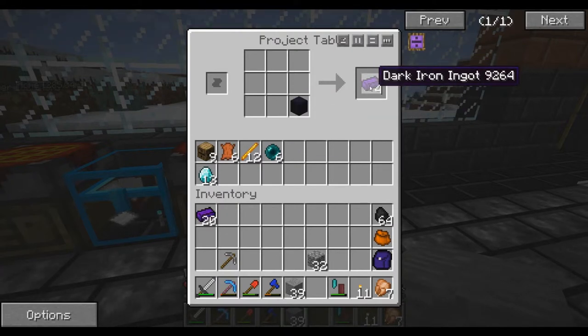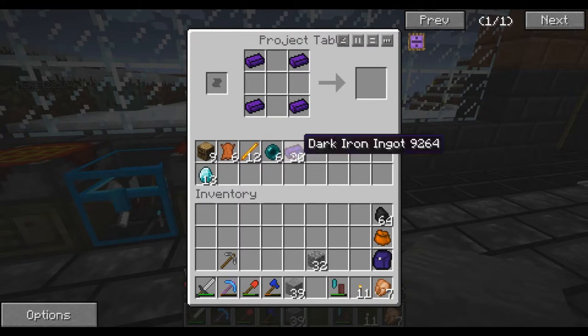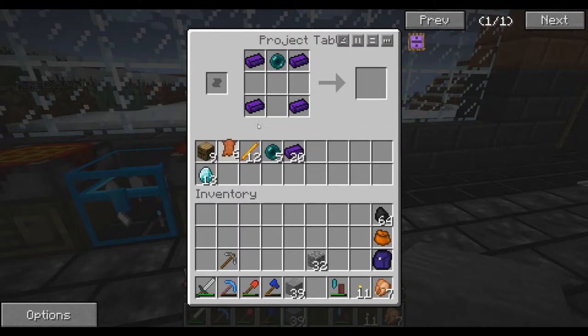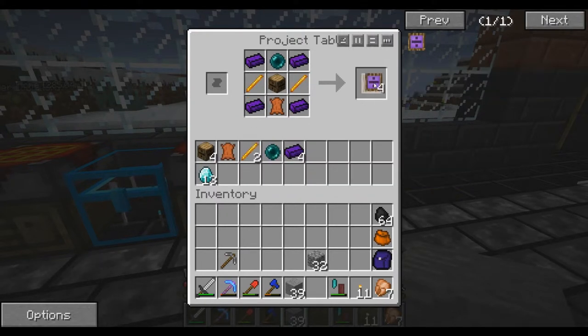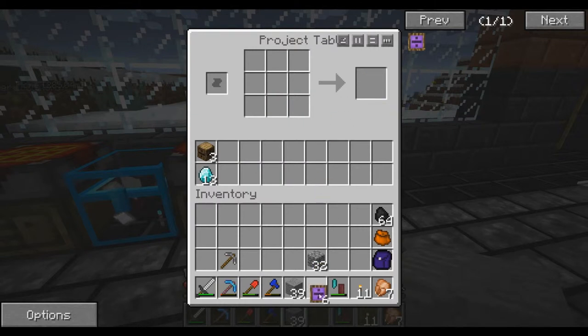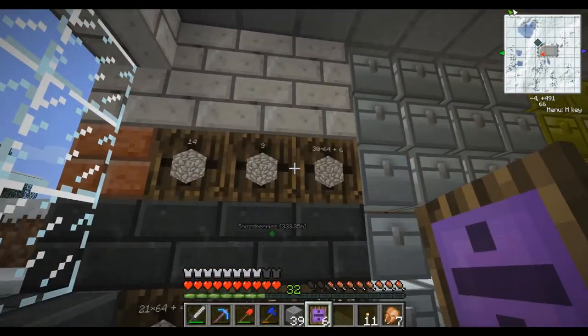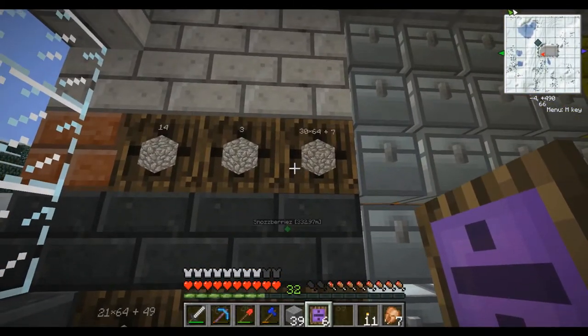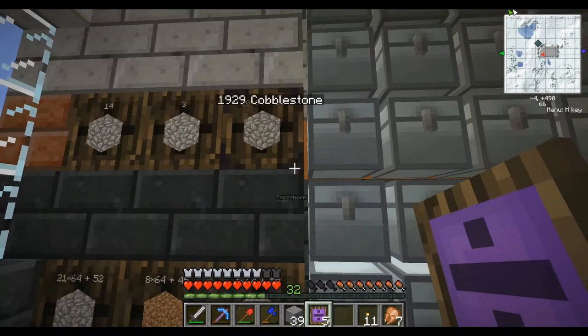Alright, so let's convert all this into the dark iron ingots, and I'm pretty sure we can go ahead and craft this now. So if I recall correctly it's like this — and there we go. Six. Perfect. Let's get this out of my inventory — I don't want to accidentally light anything on fire. All you do, I believe, is run over here and right-click on the barrel — shift right-click. Yep, there we go.